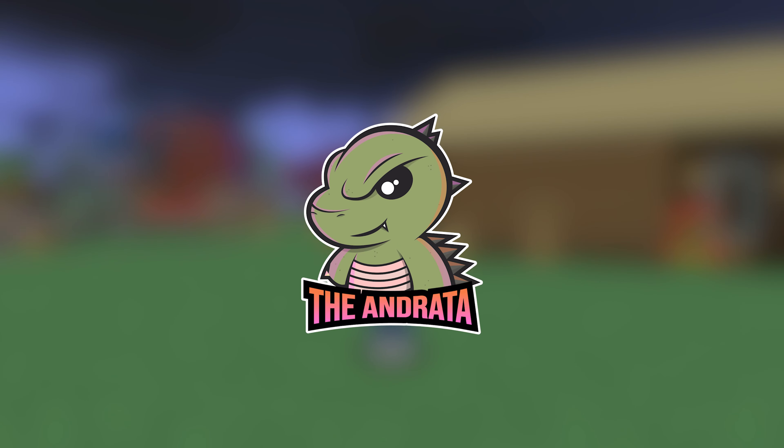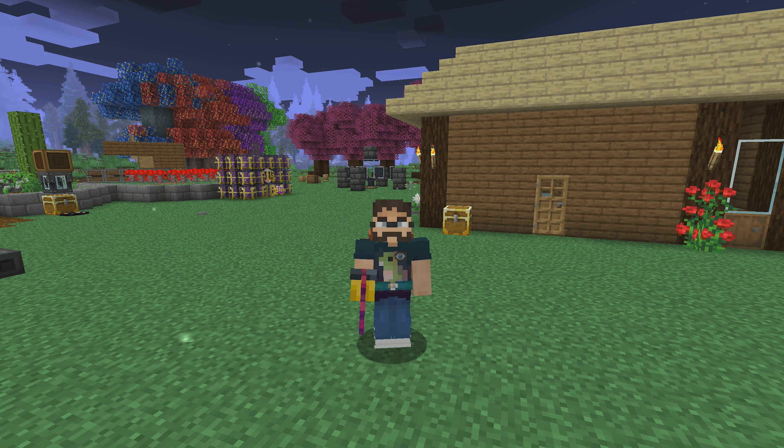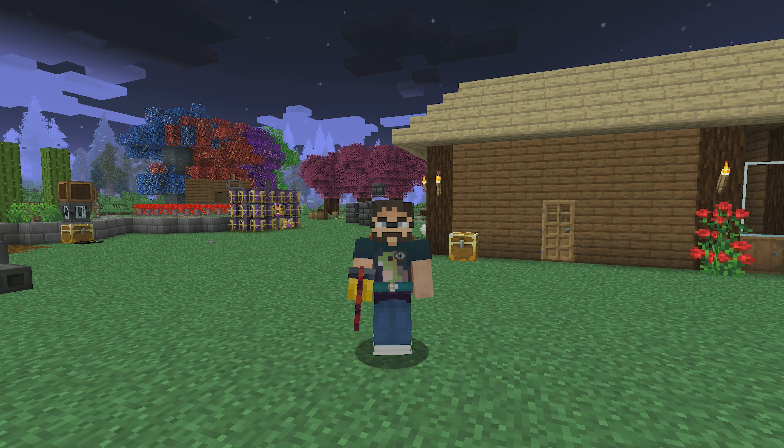Hello there, everyone. The Andrada here, and welcome back to episode 94 of our Enigmatica 6 Expert Let's Play series — pretty sure it's 94, we'll find out. Today we are working on getting ourselves a pump jack for some crude oil, squeezing some coal coke into graphite rods, and prepping for our Astral Sorcery stuff — our fluid laser, all that good stuff. Let's get started.